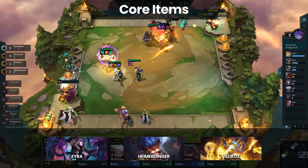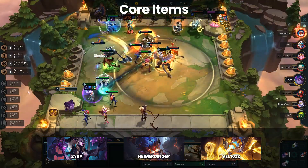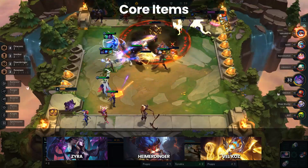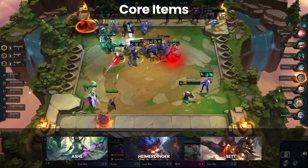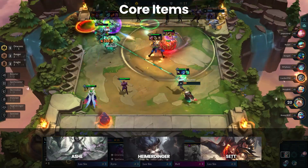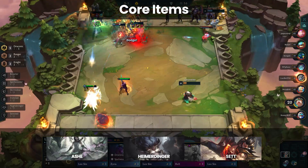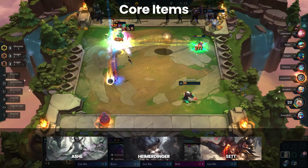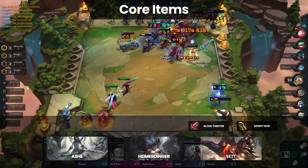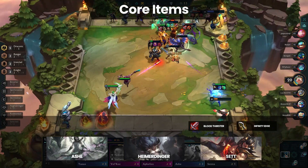Vel'Koz is playable as well, but that enters the territory of Abomination. For all these AP carries, the items are practically the same, so whether you end up with Heimerdinger, Zyra, Vel'Koz, or even Teemo, the chances are whatever items you have are transferable. Of the three carries, the least viable is Sett. One Punch Man had his heyday in Set 5 but hasn't really recovered since. There has been a minor resurgence after Sett received a few buffs and the recent Draconic changes in 11.20. The gist of his build is items like Bloodthirster, Infinity Edge, and a defensive item, which provides decent damage and keeps him alive long enough to punch his way to victory.